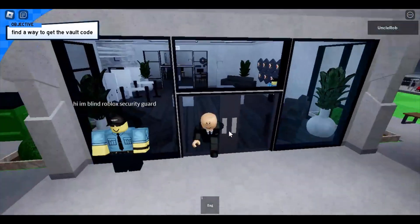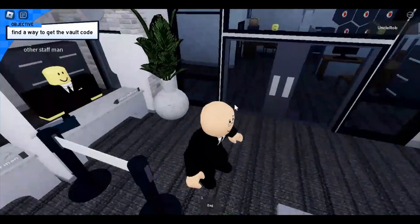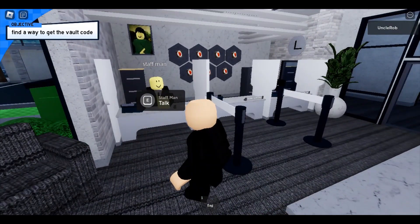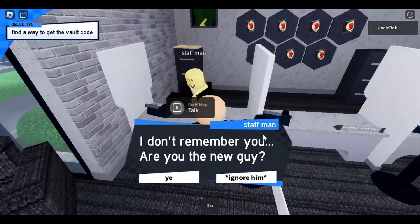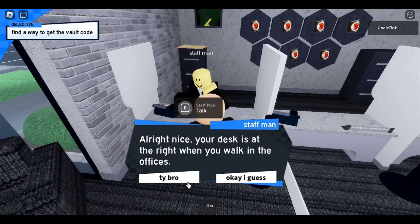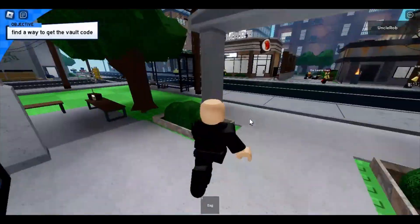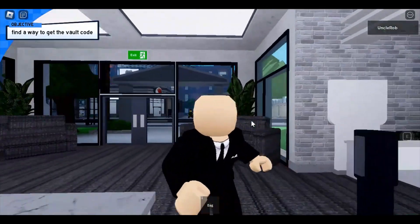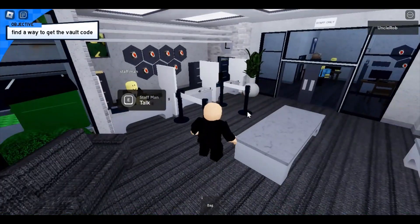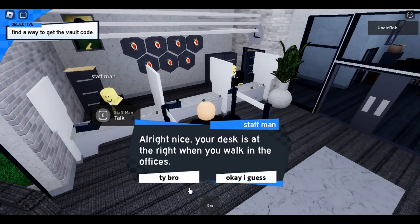Okay, that one's blind but this one isn't. Other staff man — 'I don't remember you, are you the new guy?' 'Yeah.' 'Nice, your desk is at the right when you walk in the offices.' The game keeps lagging and my mouse is delaying. When it's on the right when I enter the offices. 'A nice bright desk is at the right when you walk in the offices.'